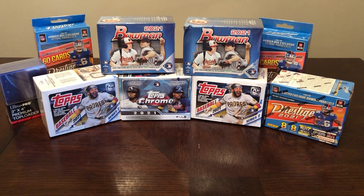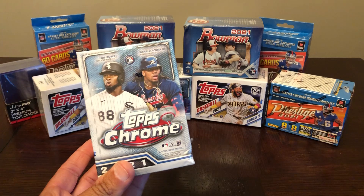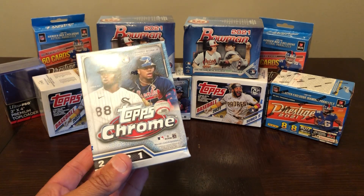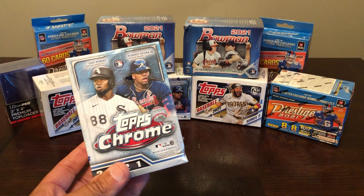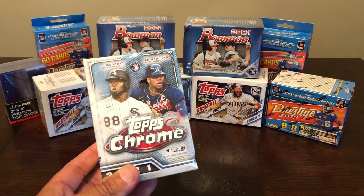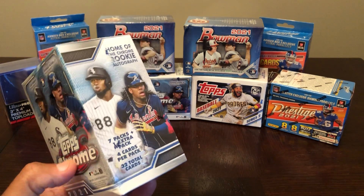Welcome back, SportsCards fans. This is Wayne, the North Carolina Sports Guy. I'm back for a Saturday evening edition of Blaster Wars featuring 2021 Topps Chrome. Tonight I'll be competing against Shane with Oddball Cards, the Skillbilly himself, Derek with Stephen's SportsCards, and Dwight, the man who calls himself Tarzan, with Clark's SportsCards. Your votes will determine who had the winning blasters, so stay tuned and then go visit these other guys to see what they were able to pull.